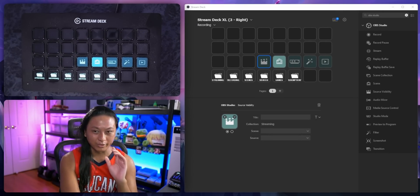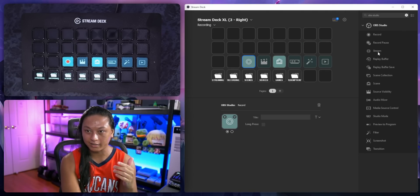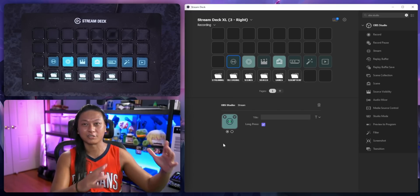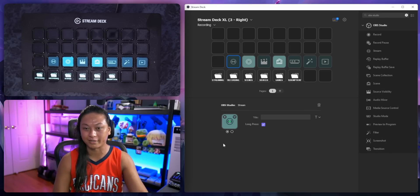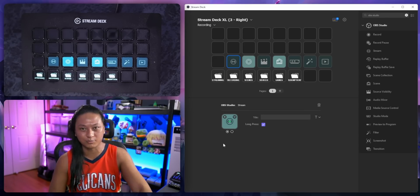One more clever thing they did — if you look at the record button and the stream buttons, they now have a long press checkbox. So if you have a stream button, you don't want to accidentally press Start Streaming and have everybody see you with food all over your face. You can just have a long press button now — so if you want to start your stream, you have to long press the button. I think that's an awesome change.